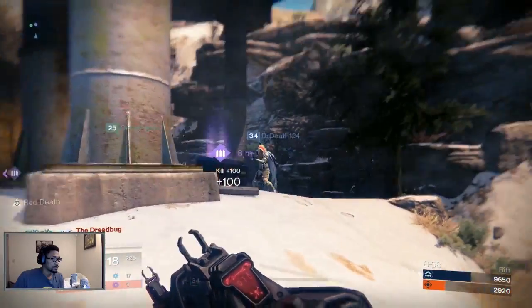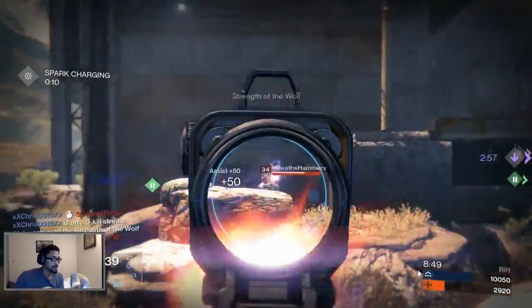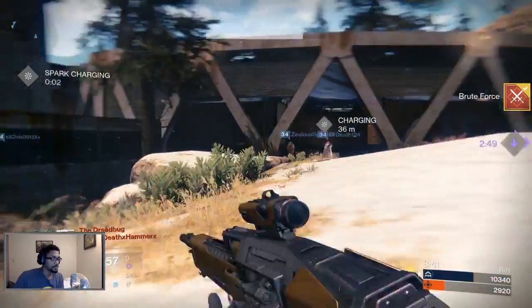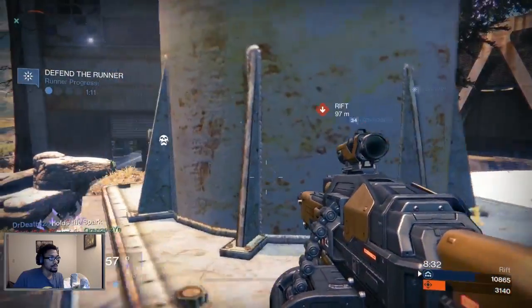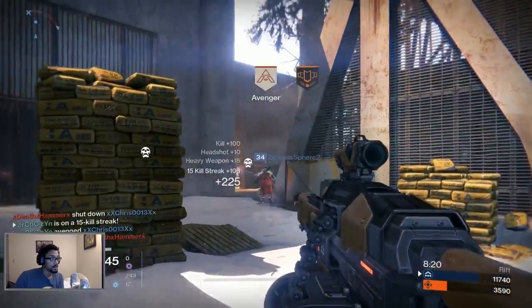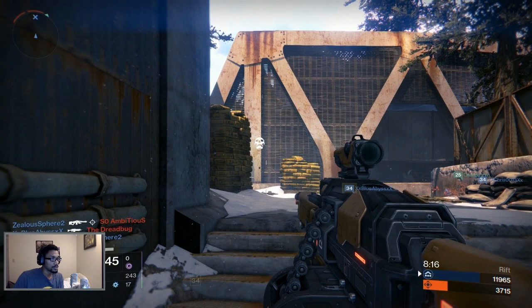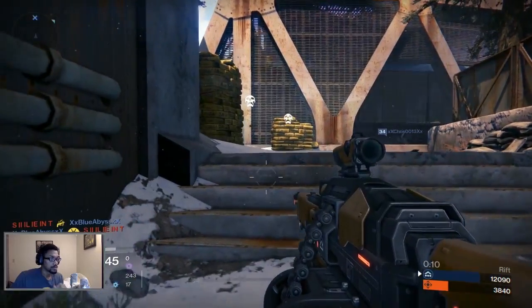Heavy ammo available. We're just cleaning up house right now. The spark is available, our runner has the spark, runner is advancing. I'm not sure why I decided to sit back a little bit right there — I think maybe I was waiting. My runner was all the way up there, I could have probably pushed. I'm on a 15-kill streak. I heard a golden gun activate, my teammate went down. I have a heavy and I probably could have pushed, but I decided to play back and see if the guy came towards me — and he didn't. We get the mercy rule.